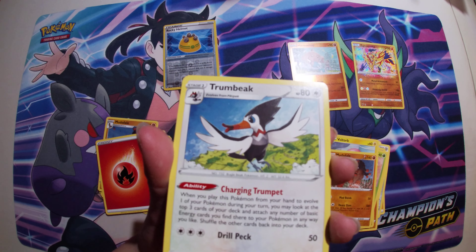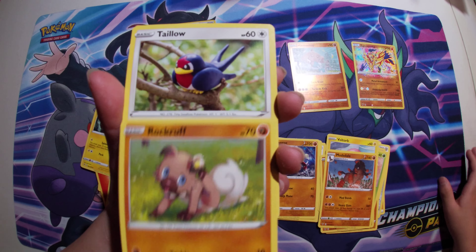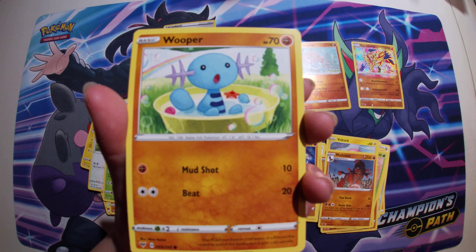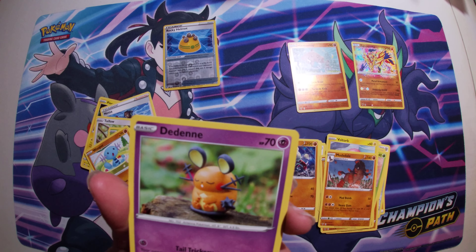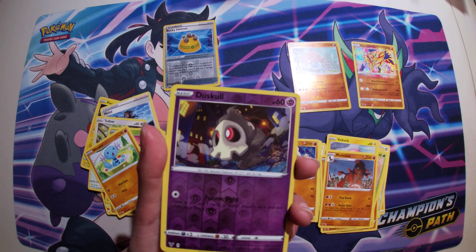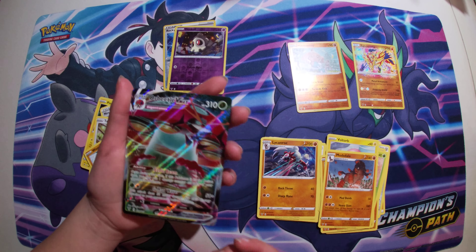Perchkin, Trumbeak, Nessa, Rockruff, Taylo, Yama, Wooper — he's so cute — Dedenne. Why is it psychic? Oh, it should have been psychic. Why is Wooper fighting? It's not fighting. Dusko, reverse holo, and something. Oh! Norvino VMAX! Yeah!